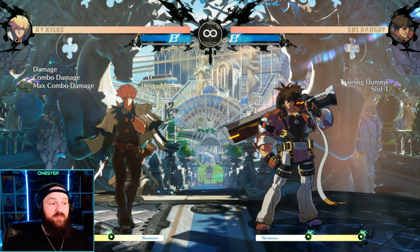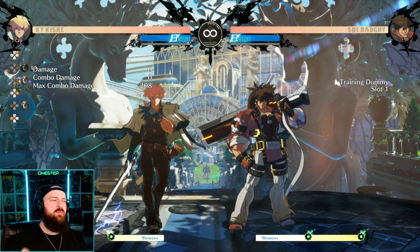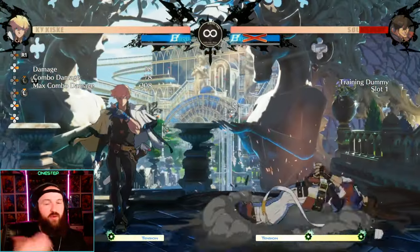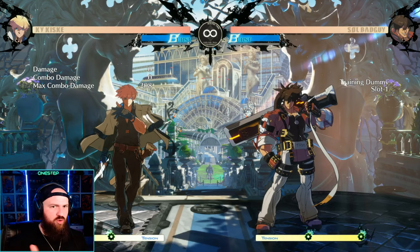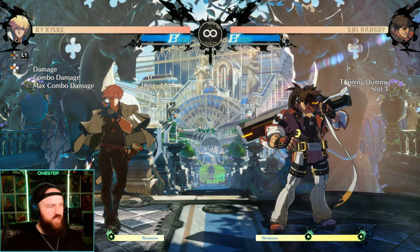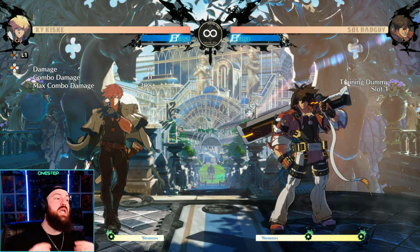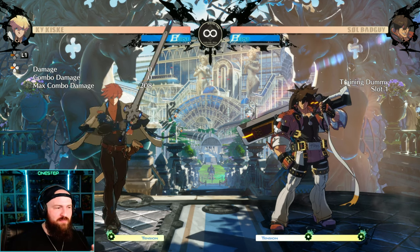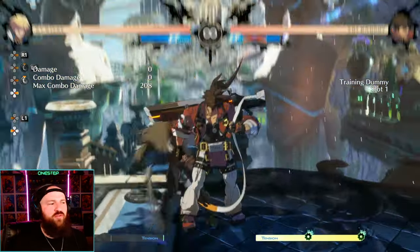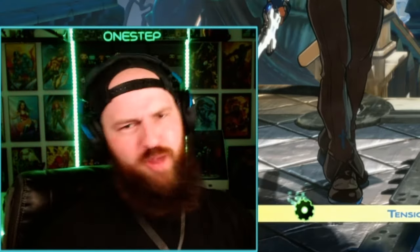I don't use purple a lot, but I'll do it when I realize I made a mistake and need to make sure I'm safe. The blue Roman Cancel is kind of good for both offense and defense — if you see your opponent being offensive, you can blue Roman Cancel to stun them and then grab them or start your own combo. It's more of a neutral Roman Cancel. I'm not going to lie, I don't use it that much, but it has great uses.